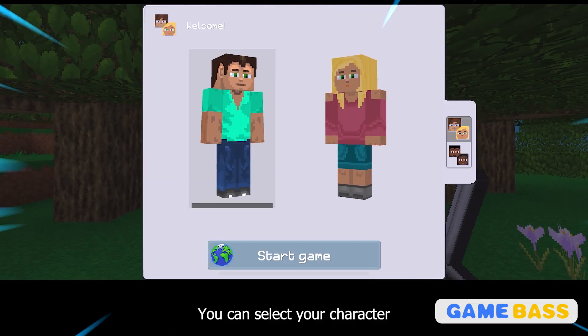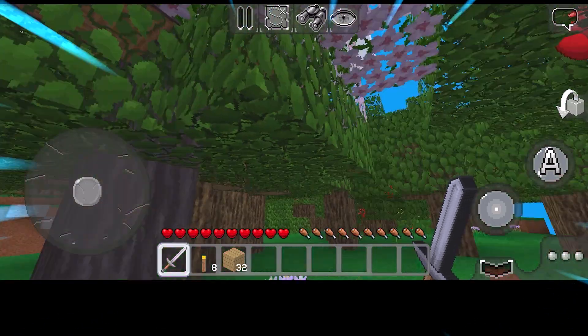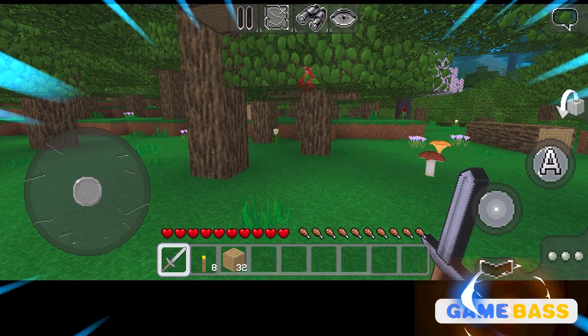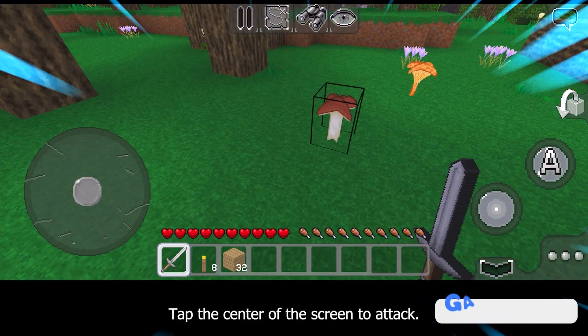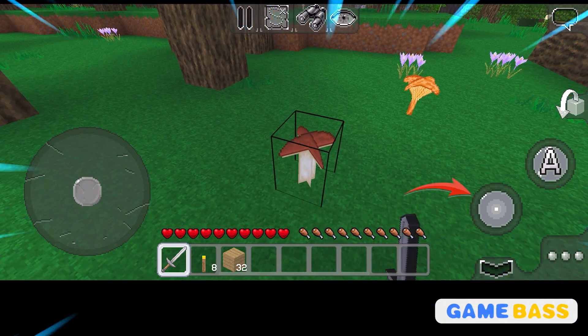You can select your character before starting the game. Slide this area to move. Tap the center of the screen to attack. Tap here to jump.